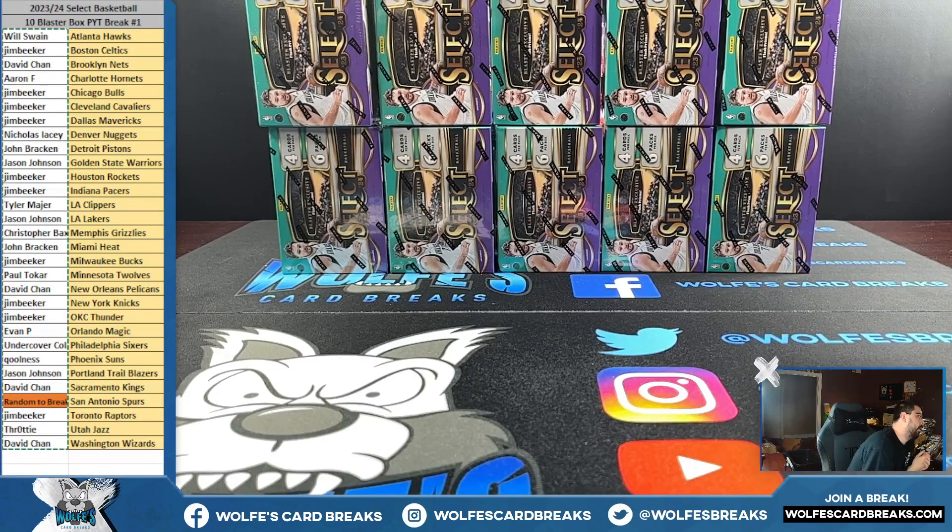All right, here we go. This is 23-24 Select Basketball Blasters, 10 blaster box, pick a team break number one. Spurs are random to the break. The more spots you got in the break, the better your chances of hitting the Spurs in the random.